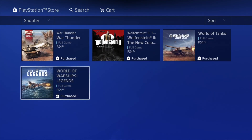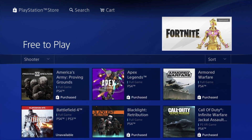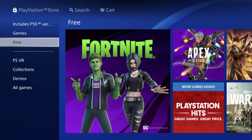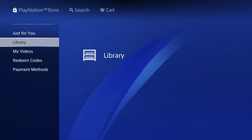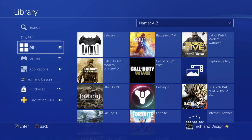At this point you could download any other game, but let's go back to our Library to see how big these games are. I want to show you exactly how much space each one takes up. Under Library you should see all your games that are currently downloading, and you can check on them and see how much storage they'll use.